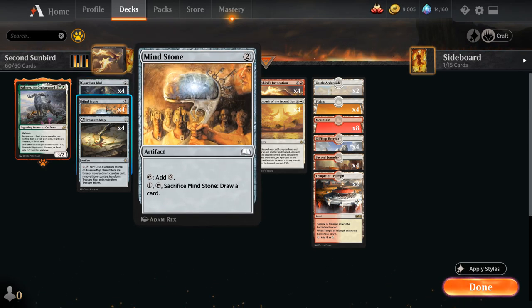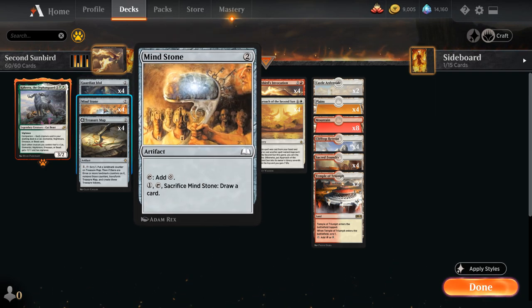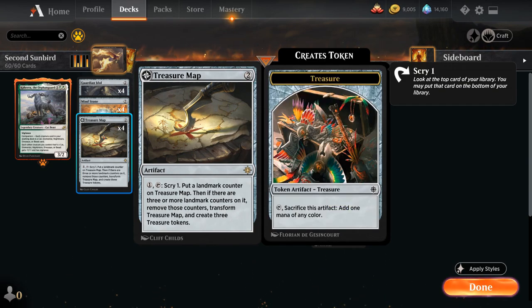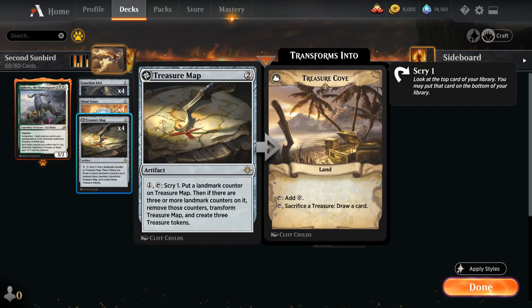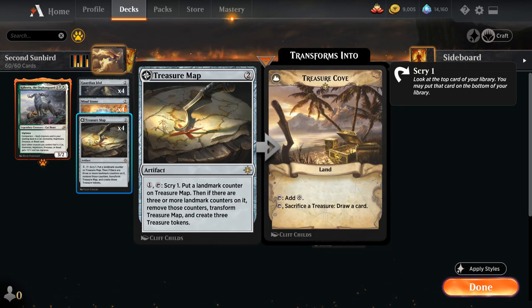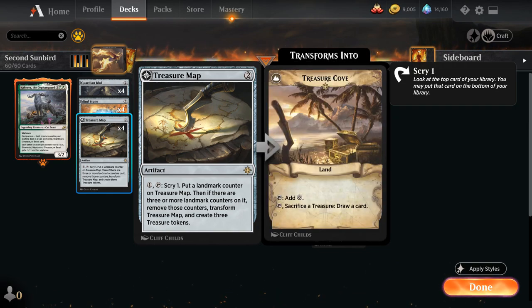Then the full play set of Mind Stone — a two mana ramp artifact that can also be sacrificed to draw a card. Unlike Guardian Idol, we can play Mind Stone and tap it for mana right away, so it essentially only costs one mana if we make use of the mana it generates. We also have the full play set of Treasure Map — a two mana artifact where for one mana we can tap it and scry one, putting a landmark counter on it. When there are three or more landmark counters it transforms into Treasure Cove, a land that can sacrifice treasure tokens to draw a card. We also get three treasure tokens when it transforms, which we can sacrifice to add one mana of any color.